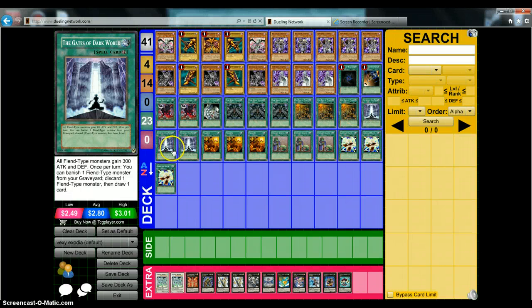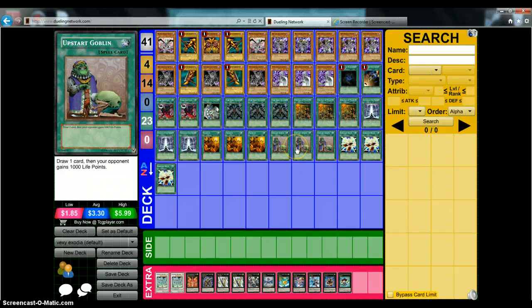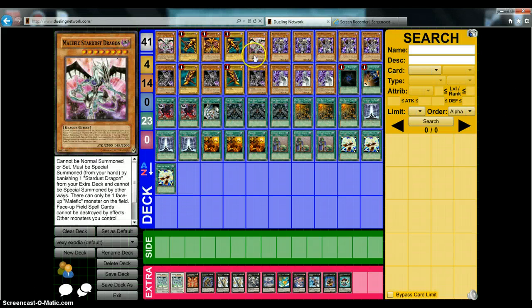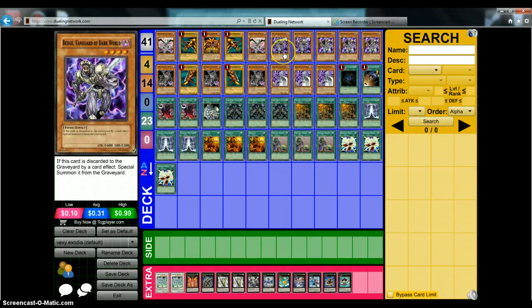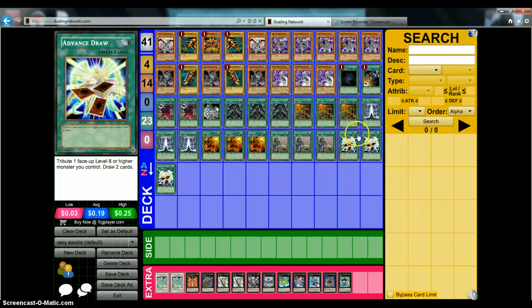Three Gates of Dark World — necessary in any Dark World deck whether it be Exodia or not. Three Trade-In, because you can discard your dead Graphas and dead Malefic Stardust Dragons and get two free draws. Upstart Goblin — you really don't care about your opponent gaining life points and it's a free plus one. Three Advanced Draw — you try to have a face-up level eight monster like Grapha or Malefic Stardust to draw two free cards. An essential play could be: Dark World Dealings, draw, discard Broww, bounce back Broww for Grapha, activate Advanced Draw, draw two free cards, and you rinse and repeat.